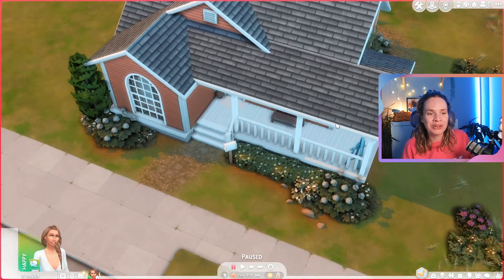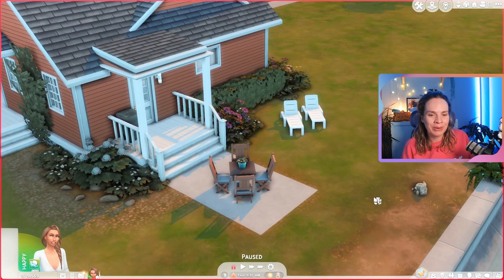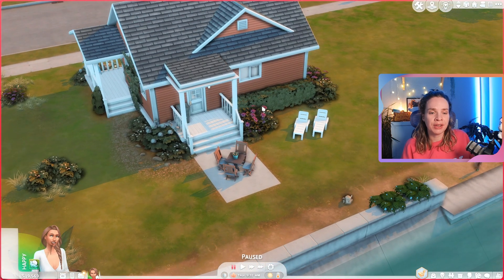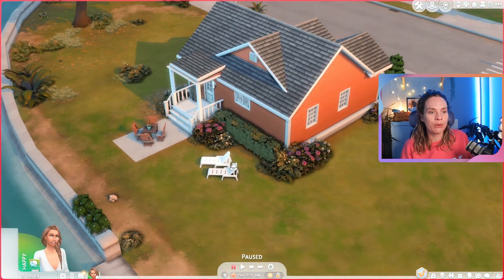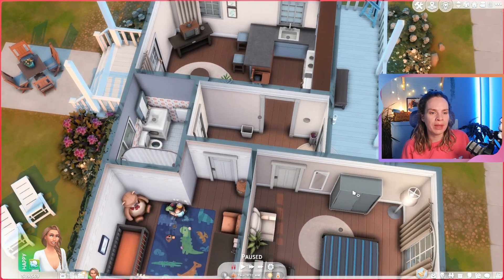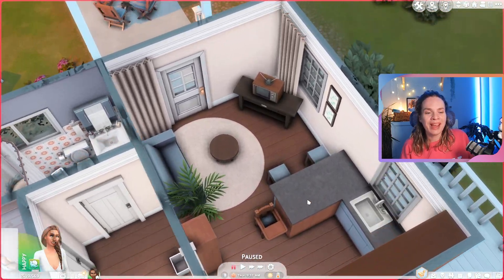Here we have the front of the house with a little front porch where there's a little bench and an easel. Around the back of the house we have the tiniest little backyard — it's really sad looking but there's a lot of space for improvement. You could add toys, activities, or even expand the house. Moving on to the interior: the front door leads into a hallway space, and I made sure to place temperature controls and umbrellas by the hallway so if you have Seasons you're all set.